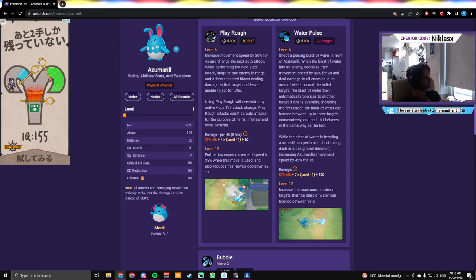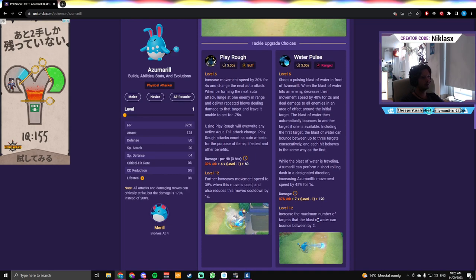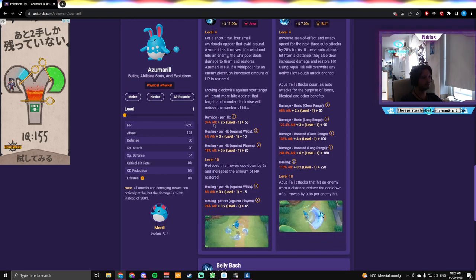I think Water Pulse is the best move because it actually allows you to teamfight a little bit. It fires a blast of water that decreases enemy movement speed by 40% for two seconds, deals damage in an AoE around the initial target, and then automatically bounces to another target — up to three targets consecutively. Azumarill also performs a short rolling dash in a designated direction. At upgrade, the maximum number of targets increases by two, so at level 12 it can bounce between five people — really good for teamfights.